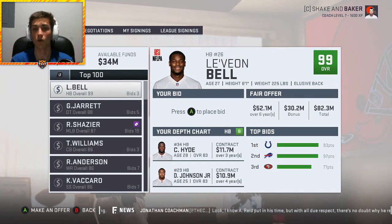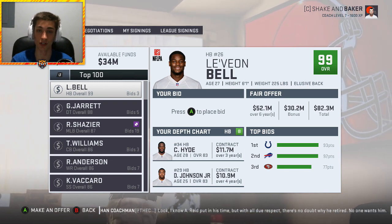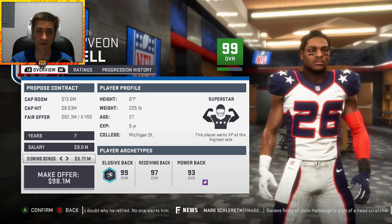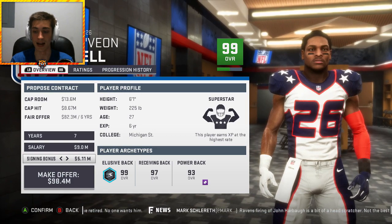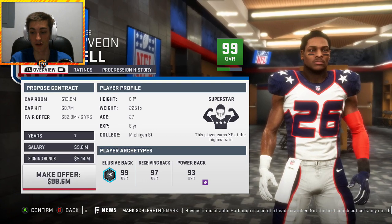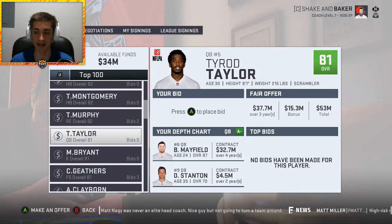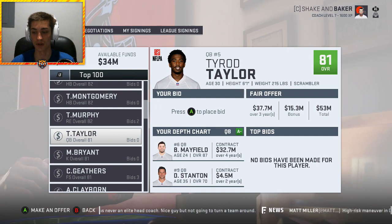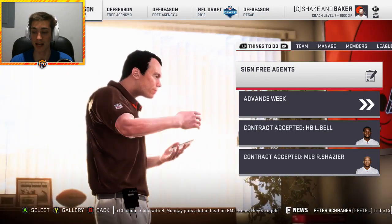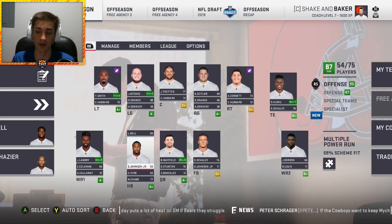Then free agency — what a star class. Le'Veon Bell, Grady Jarrett, even Ryan Shazier is here in the game, of course eligible to play as if he never had that injury. I think everyone wants Ryan Shazier to come back and be healthy. He's healthy in the game — we might even go after him. But the player we're absolutely going after is Le'Veon Bell. Classic bell cow running back. The Bills didn't re-sign Tyrod Taylor so he goes out into free agency. We did end up bringing in superstar running back Le'Veon Bell and Ryan Shazier to be that franchise middle linebacker.